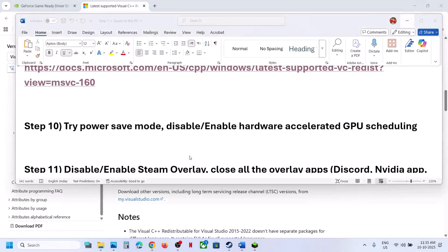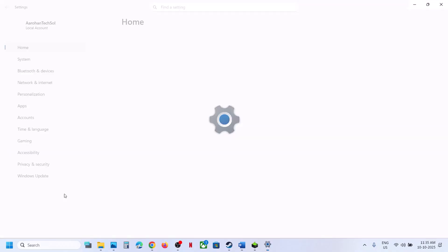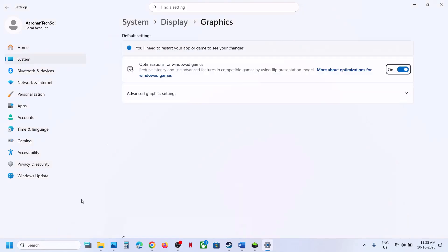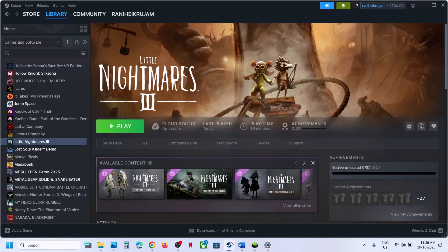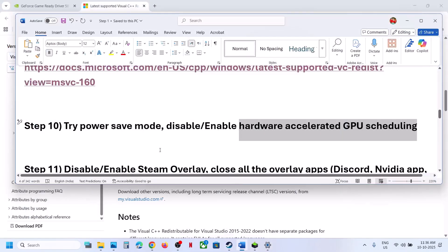The next step is to enable or disable Hardware Accelerated GPU Scheduling. Open Windows Settings, or type 'graphics settings' in the Windows search box, click on Graphics Settings, then click on Advanced Graphics Settings. If Hardware Accelerated GPU Scheduling is off, turn it on, relaunch the game, and check. If it is already on, turn it off and relaunch.